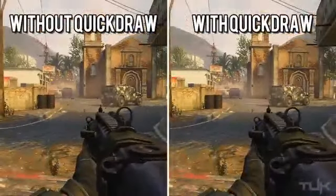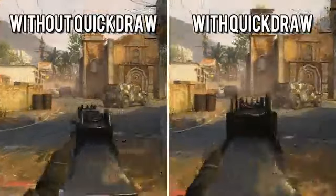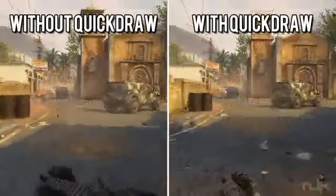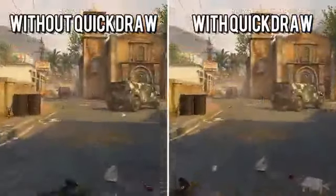You can clearly see the effect — the weapon with Quick Draw obviously aims down quicker. This is really slowed down but still, even in real time you can see the difference. However, when it comes down to aiming down from sprinting, you really see no difference. You can see maybe a small difference between the two, but nowhere near the impact it had when ADSing from a standard position.